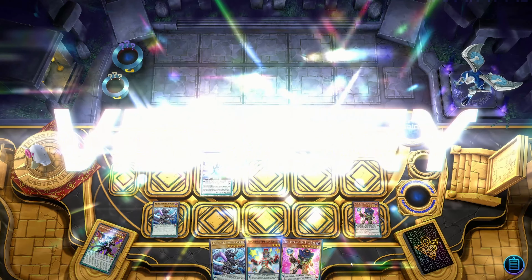They normaled Nimble Beaver — I Maxi'd that and knew instantly they were playing Sprite because of the level two nonsense. Now they're locked into Maxi, they set one and pass. Next turn I drew another Joker, normaled it, Joker searched but they ashed it. They opened another Maxi — I'm not taking the Maxi challenge when you open Ash plus Maxi again. I'm just going to go for battle and put you in a top-deck situation.